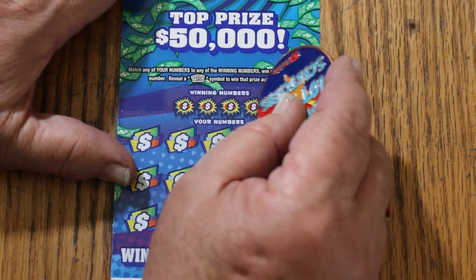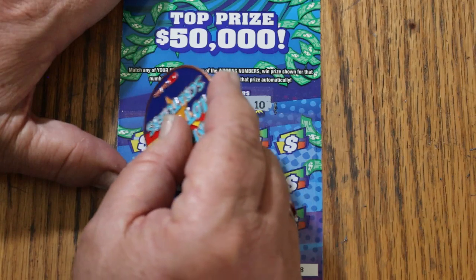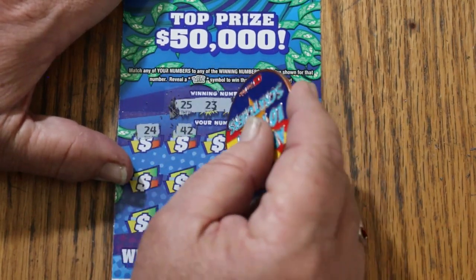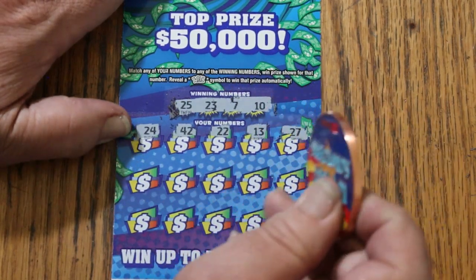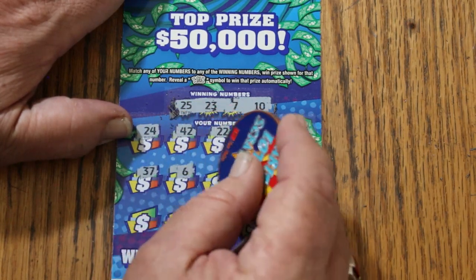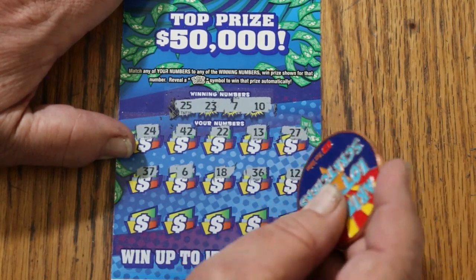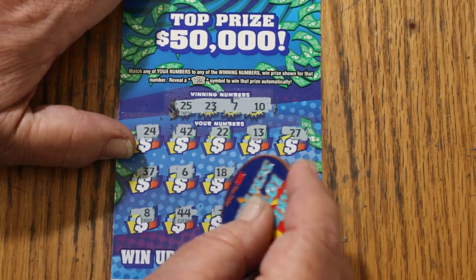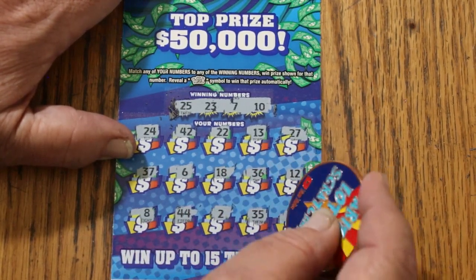Ticket number 8. Numbers are 25, 23, 7, and 10. Time for the overall odds light to come on. Scratching through: 24, 42, 22, 13, 27, 37, 6, 18, 36, 12, 8, 44 Club, 2, 35, 41.